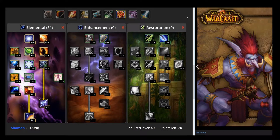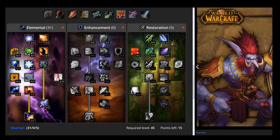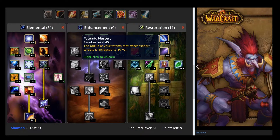This finishes out your Elemental Tree and now we're going to move over to the Restoration Tree where we'll put the rest of the points. In the first row, it doesn't particularly matter which choice you make. However, I'm going to suggest that you reduce the mana cost of healing — in case you're off healing that day, it's better to conserve mana than to have faster cast time. I'm also going to suggest that you reduce the mana cost of your totems because no matter what spec you're in as a shaman, you are always going to be responsible for dropping totems for your party. Because of this, you will also put 1 point in Totemic Mastery to increase the range to 30 yards for your totems.